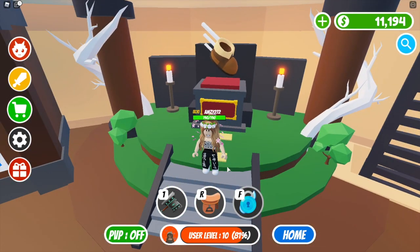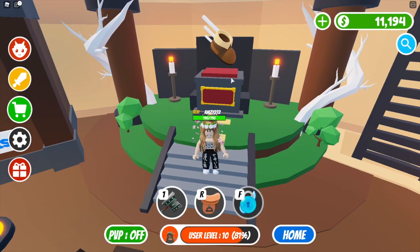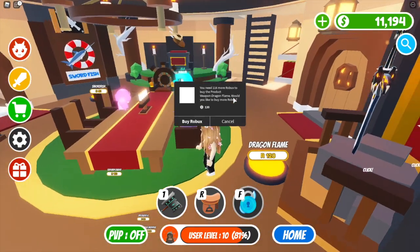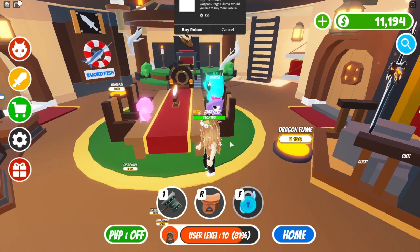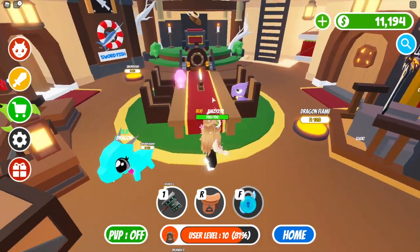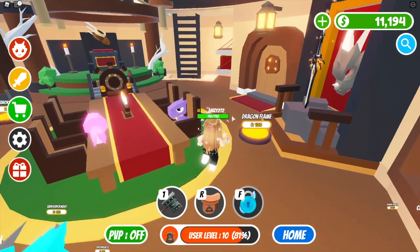Once you purchase the shrine, your dragon actually becomes quite a lot bigger. Your dragon is normally around this size — the same as the ones on the table here — but my dragon has got a lot bigger so that we can now ride it.